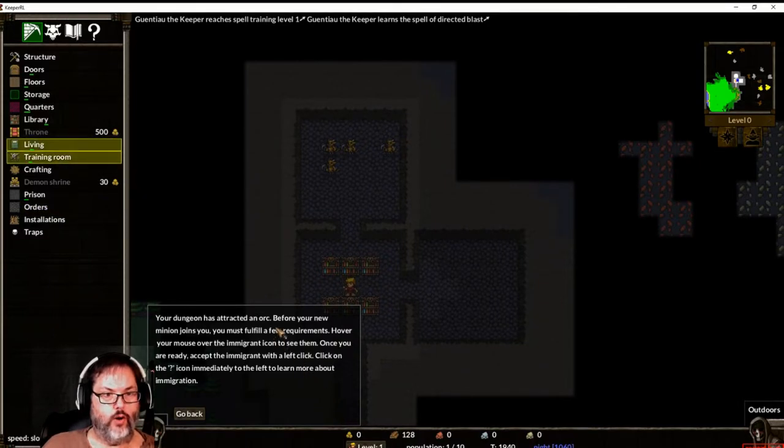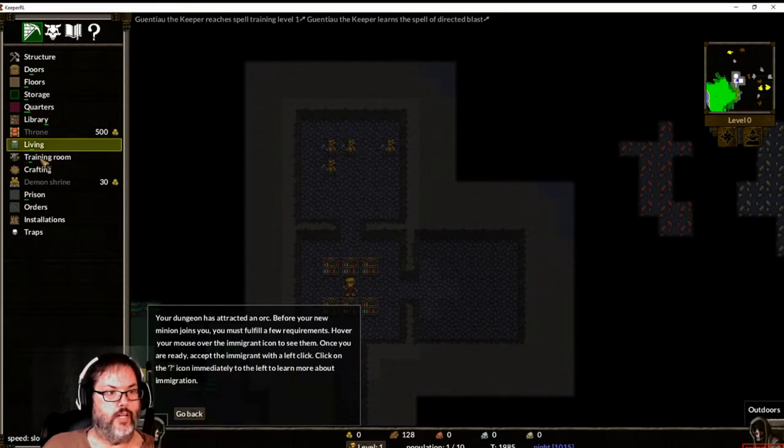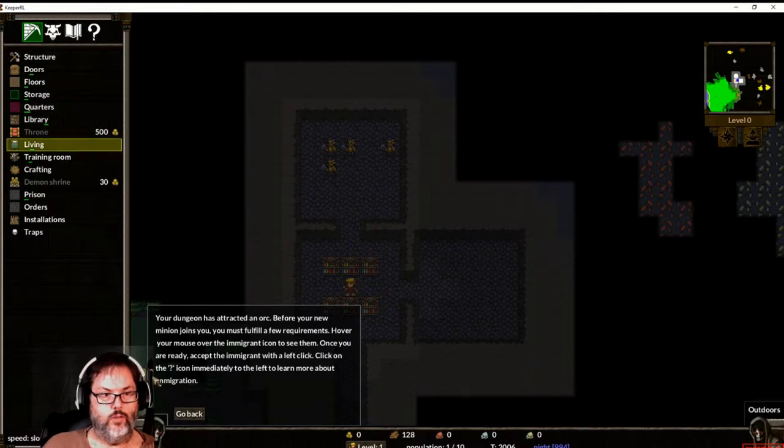Your dungeon has attracted an orc, so he will be a new minion. Hover your mouse over the immigrant icon - right there. Snagglub the orc: 16 plus 5 damage, 14 defense. You need one wooden training dummy and a basic bed. Let's put the training dummy over here. I've got 128 wood so we're good.